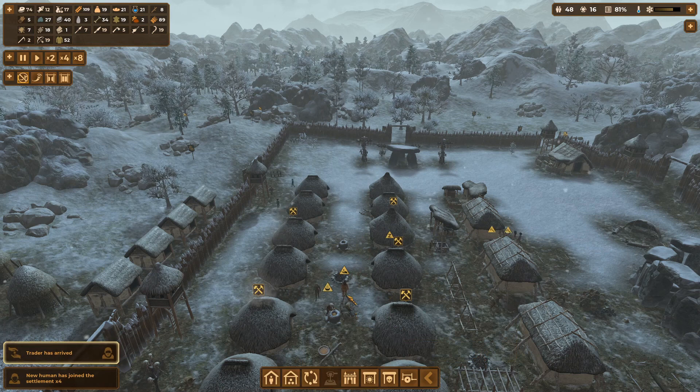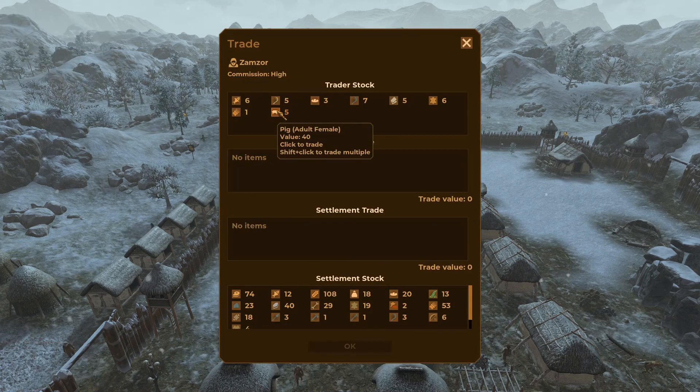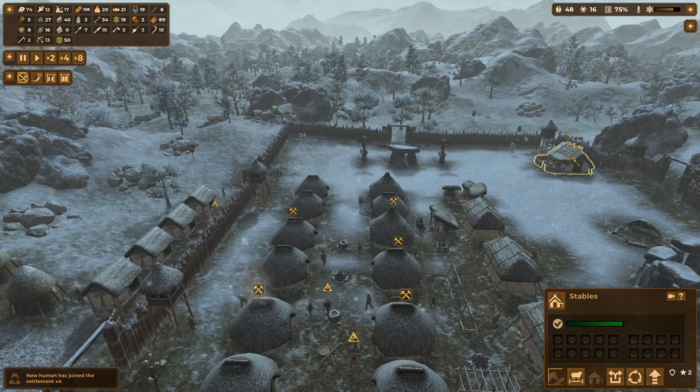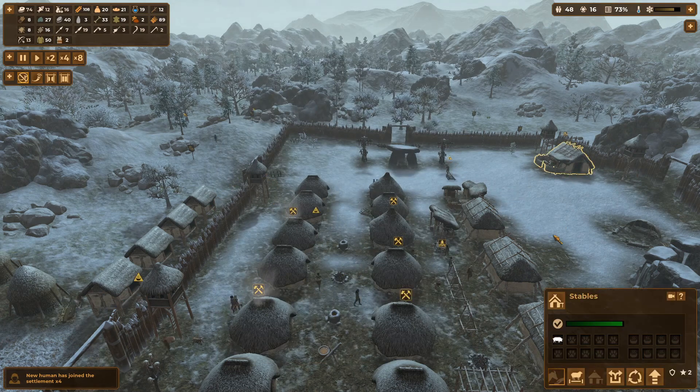Trade has arrived — what have you got? Adult female pig — go for 120 of those. A couple of pigs in there.